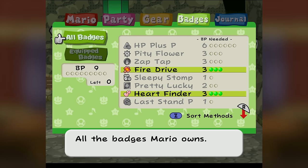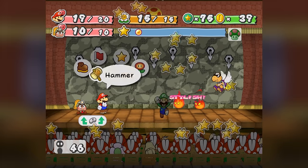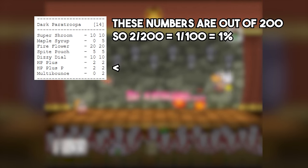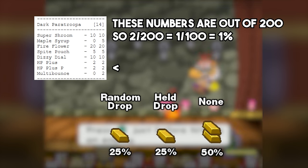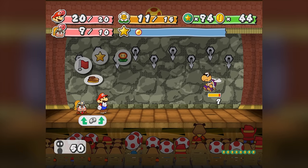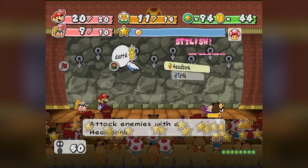The HP Plus P badge does cost a massive 6 BP to use, but having more health spread across both characters is a really good upgrade. The odds of getting this drop were pretty insanely low — going into the battle there was only a 1% chance that this Dark Paratroopa could even be holding an HP Plus P at all, and then after the battle there was only a 25% chance that he would even drop it. This means that getting this badge was essentially a 1 in 400 chance. I don't have enough badge power to put it on right this moment, but I'm definitely going to be putting it on later.